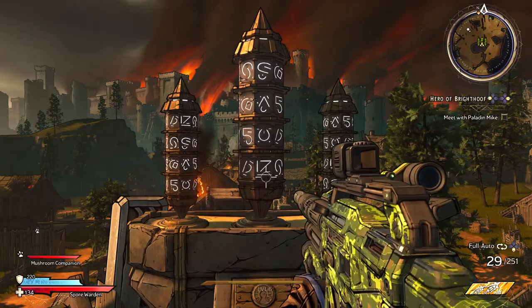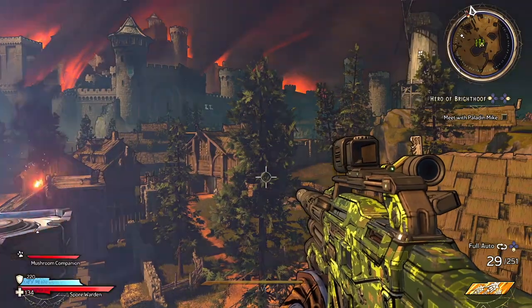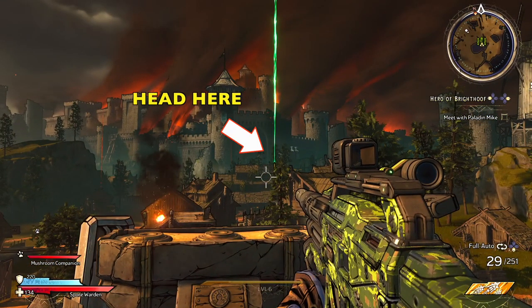You're going to see these three little objects spin around and they're going to teleport to some rooftops. And you can see if you look for the green beam, that's where we want to head.